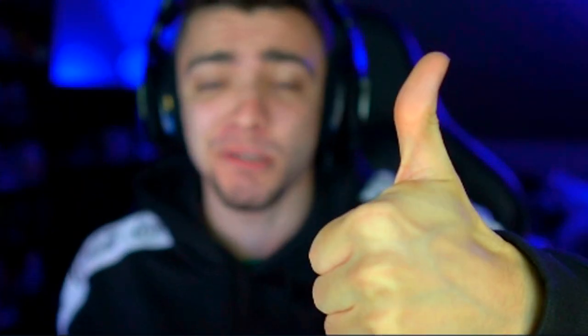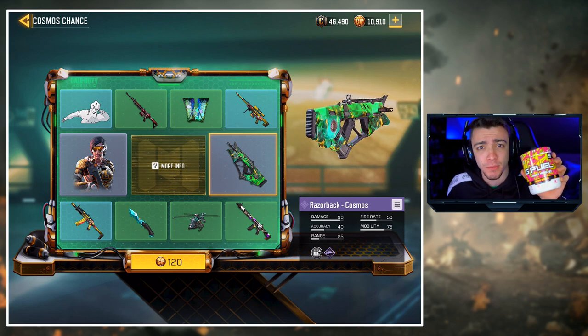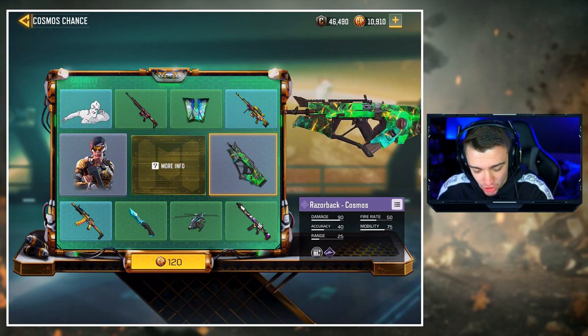Hope you guys enjoy today's video — smash that like button and subscribe to the channel. My G Fuel energy code RAID is 30% off. I literally drink this stuff every single day, it helps me game better, helps me focus, helps me drop insane game plays. Link is down below in the description, use code RAID.